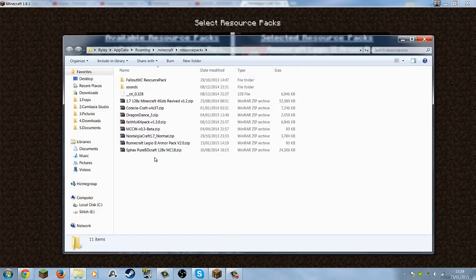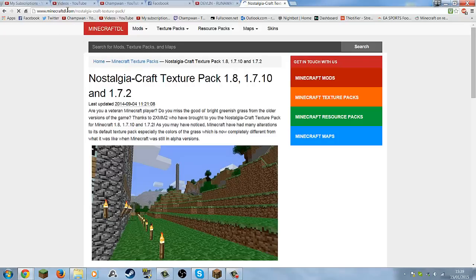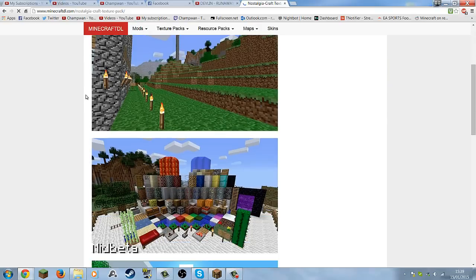First, what you want to do is open your resource pack — you have all these, this is all I have anyway, and as you can see I have sounds. What you want to do is download the Nostalgia Craft pack — if you search that into Google, I'll put the link in the description, but this is where you get the Nostalgia pack.